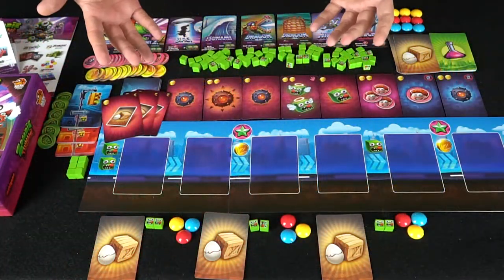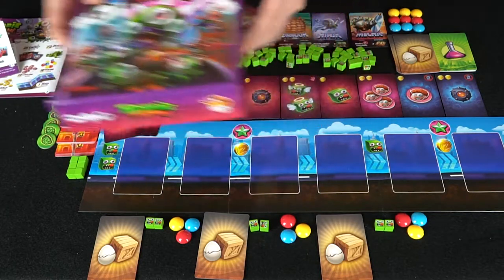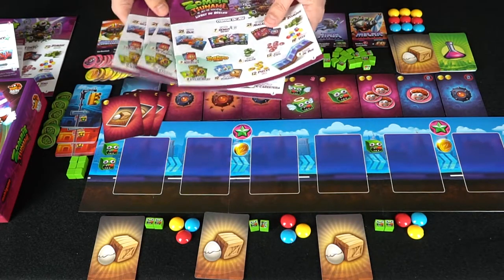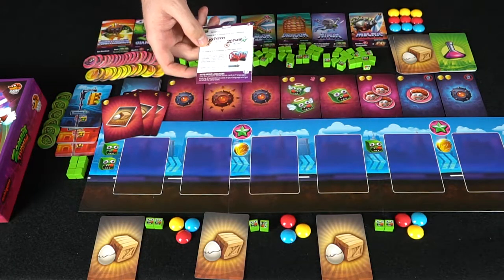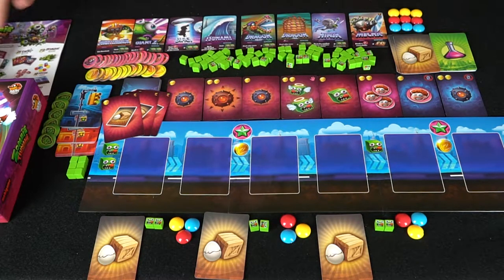We're going to get into the game — I'll show you the components and how to play. Here we have Zombie Tsunami and all the components. I've already set the game up. It comes with the box, the rulebook, and a bunch of additional cards in different languages — just choose the rulebook in the language that works for you and set the rest aside. There's also a card insert that tells you what needs to be corrected in the game.